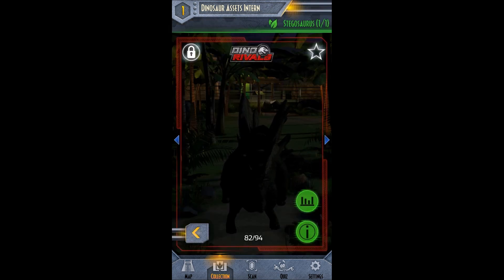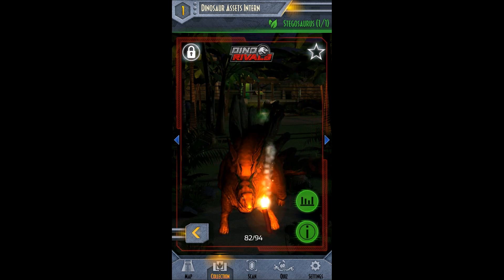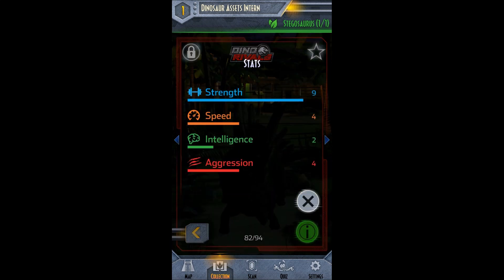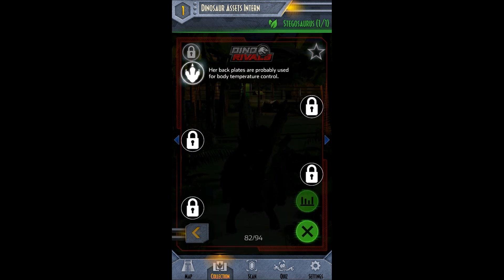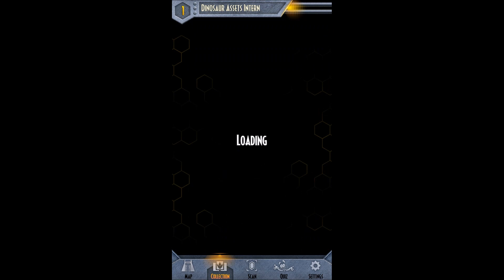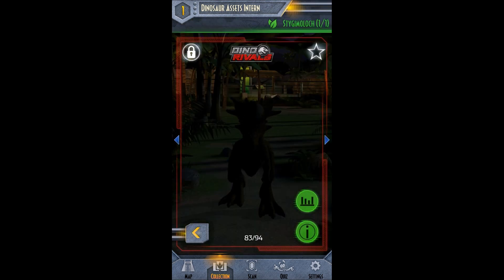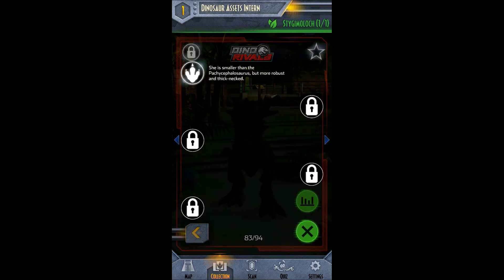Next we have Stegosaurus, one of one. I already showed you the big Stegosaurus in the regular line, so it looks like we're getting another one. There are her stats. And the cool fact: her back plates are probably used for body temperature control. That's cool. And then another Stegimoloc, one of one. Her stats. And the cool fact: she's smaller than the Pachycephalosaurus, but more robust and thick-necked.